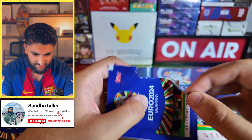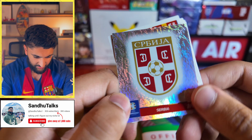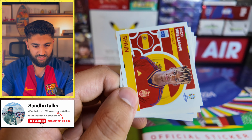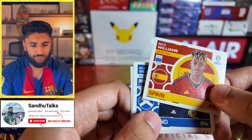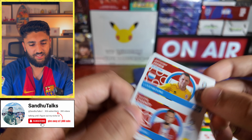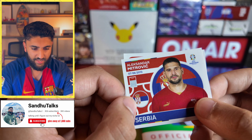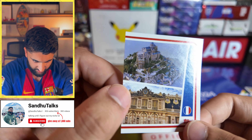It is just a normal holo card to end it off. We have a Serbia crest card — don't think we have that to be fair. Then a Williams for Spain, Scotland Billy Gilmour, a Luxembourg duo, Serbia Mitovic, and our final card is a location card.